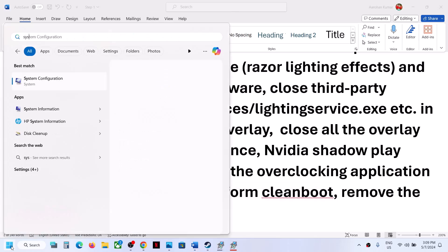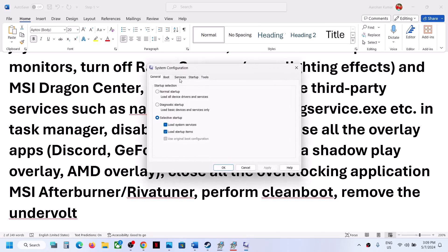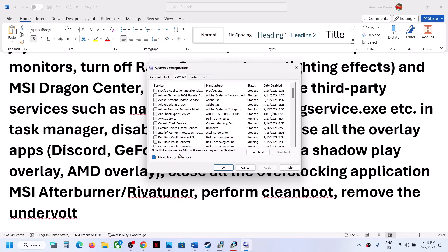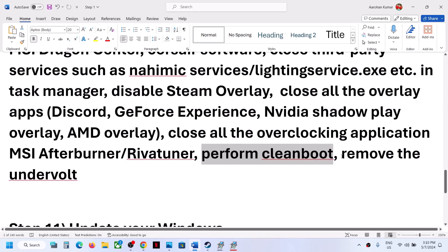The next step is to perform a clean boot. Type System Configuration in the Windows search box and click on it. Go to the Services tab, put a check on Hide All Microsoft Services, then click Disable All. Click Apply, click OK — you will see a restart option. Restart your computer and launch the game. Also, if you have undervolted the computer, remove the undervolt and then launch the game.